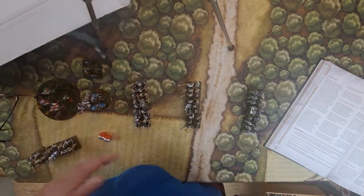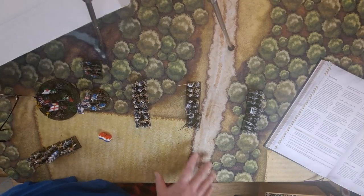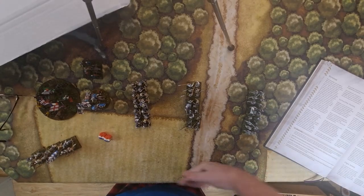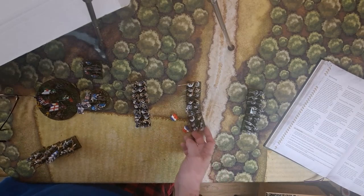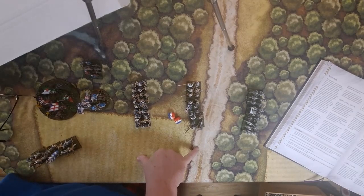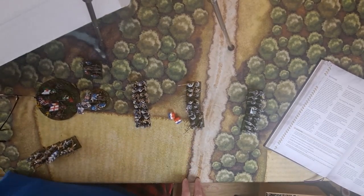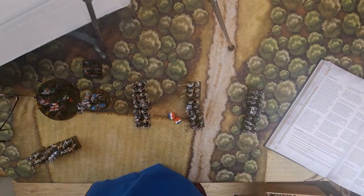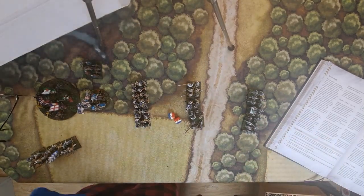If a blunder moves a unit off the table — say they were fleeing off the edge — you get a chance to roll to bring them back on. If you make at least one roll, you move on six inches; that ends the turn for that unit. But if you fled off the table from losing combat, you can't come back. Blunders give you a chance to return.